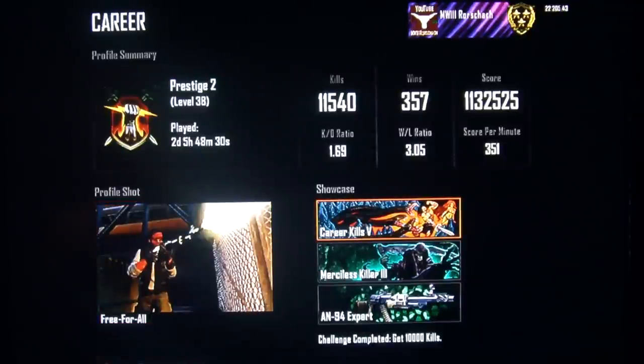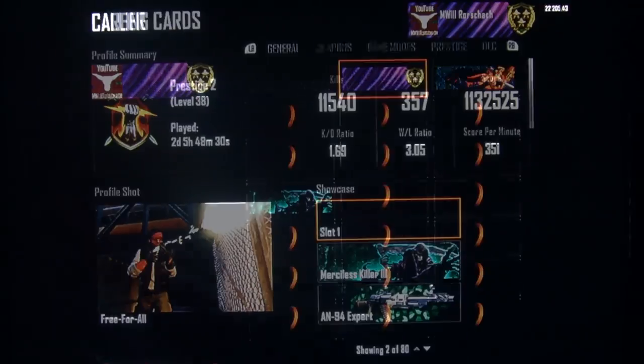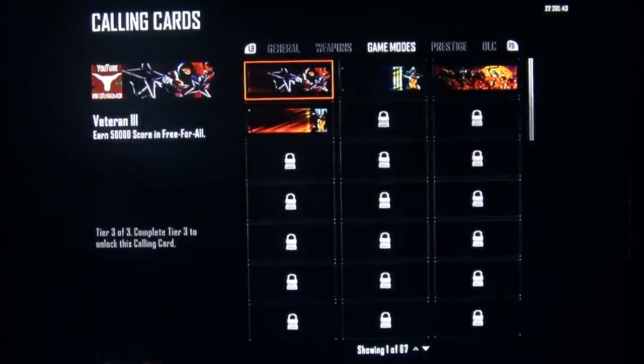And then here's your showcase player cards, which I was having trouble figuring out how to do because it's not intuitive where it is. But you can just go select any player cards you want, press A, and you get any of the ones you've earned.